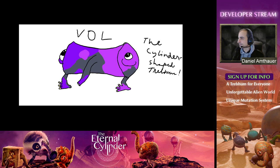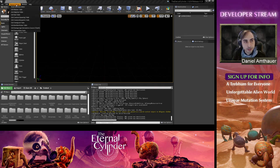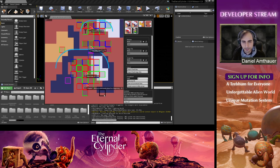Now Daniel will show what he wants to show, and questions from Discord will be peppered in while he does that. Basically what I wanted to do this time was show some of the tools we used to put together the world of The Eternal Cylinder. One of those tools is called the World Definition Editor — this is basically where we define the predefined parts of the world.